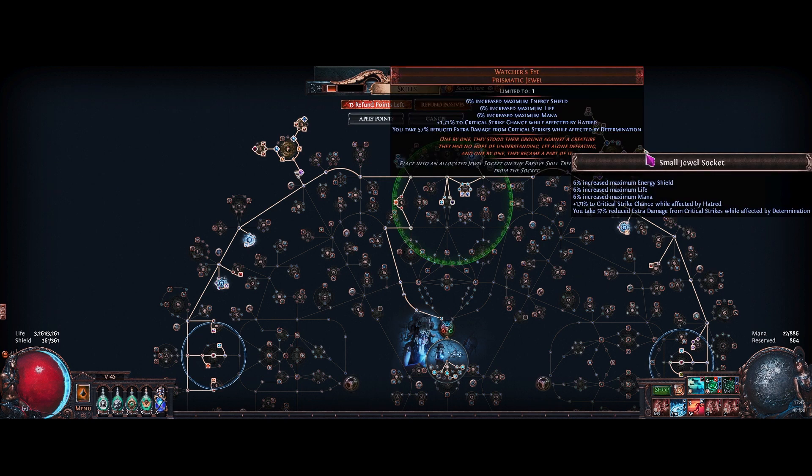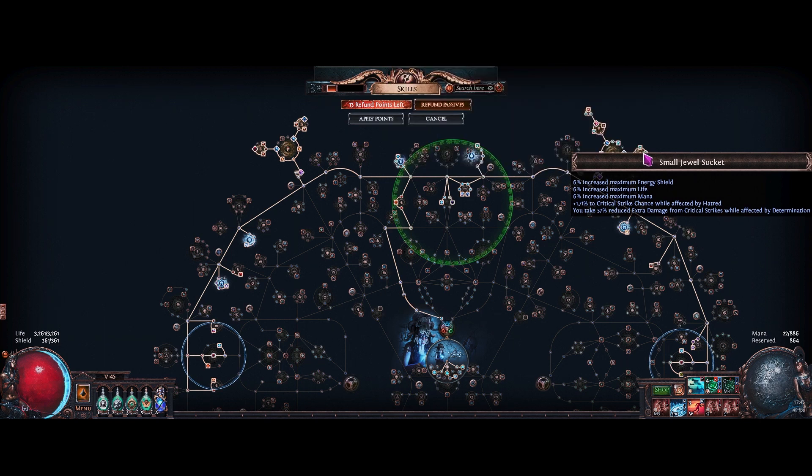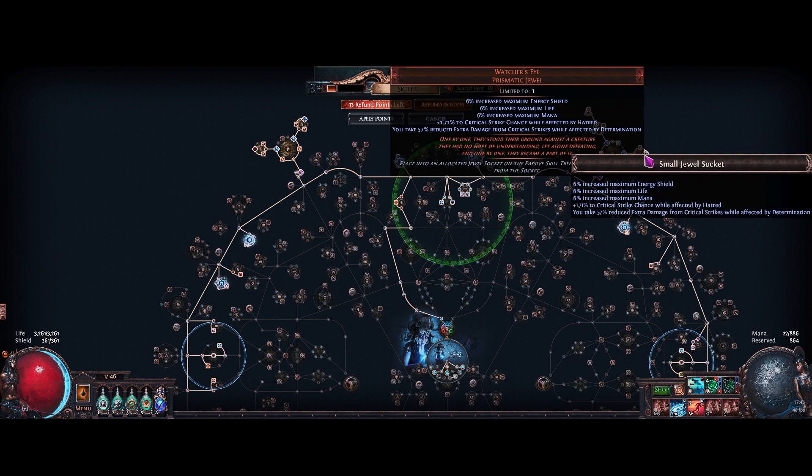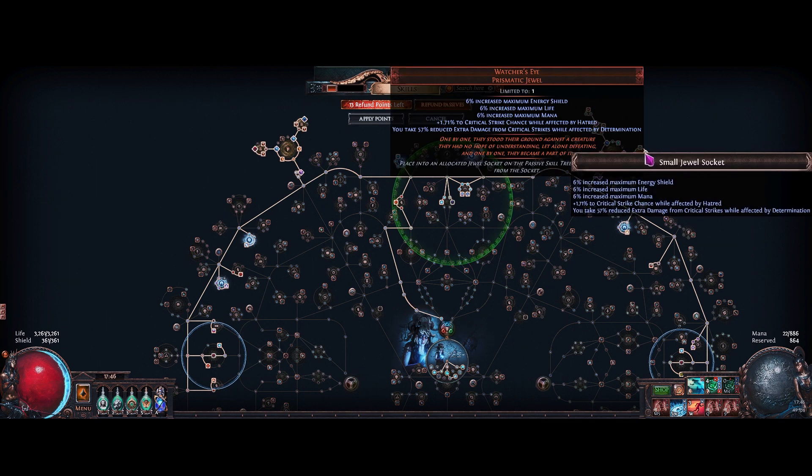For the small clusters, I'm running one three-passive mana reservation efficiency cluster with the Uncompromising node just to fit all my auras in nicely. The Watcher's Eye has critical strike chance while affected by Hatred, and reduced extra damage from critical strikes while affected by Determination. I really like that mod — it helps you survive a lot of hits that would otherwise one-shot you, instead only taking you to half health or two-thirds health, allowing you to do content that would otherwise be impossible.